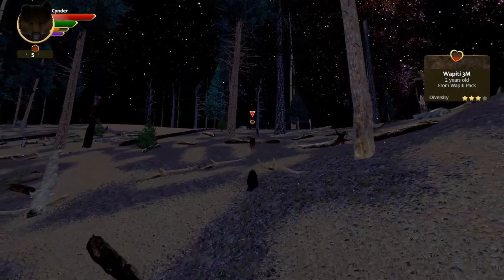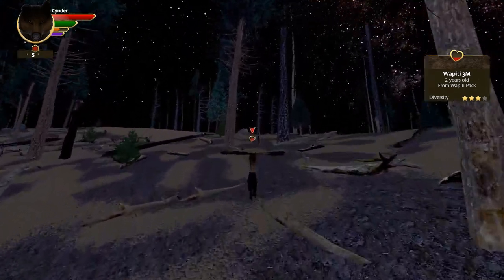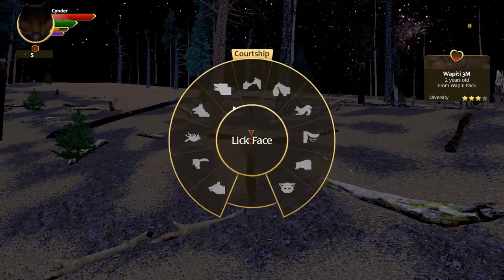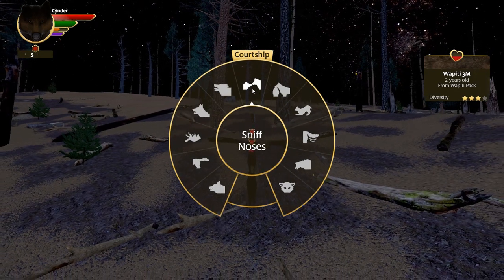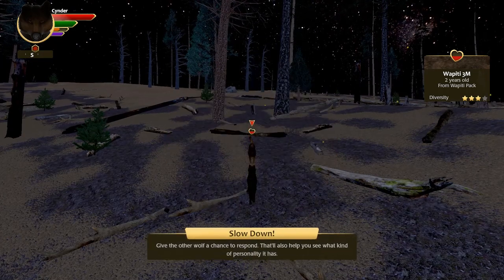We just emote with him until it says you convinced this wolf to get to know you better. What I do at this point is spam lip lick, sniff noses, and chin rest, because then he can't really walk away from you.